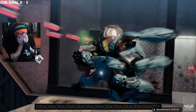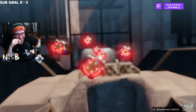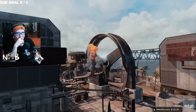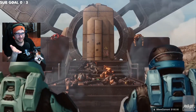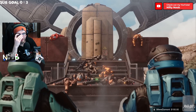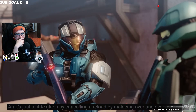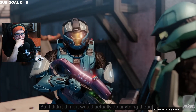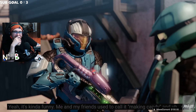Oh my god, I forgot all about those boots — making candy glitches with the carbine! You can constantly pop the cartridges out. Dude, this render of Zanzibar — or Last Resort, whatever you want to call it — is insane. What was that? Oh, this — it's just a little glitch, by canceling a reload by meleeing over and over really fast. But I didn't think it'd actually do anything though. What? Yeah, it's kind of funny. My friends used to call it 'making candy.'